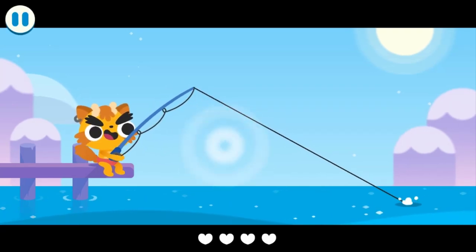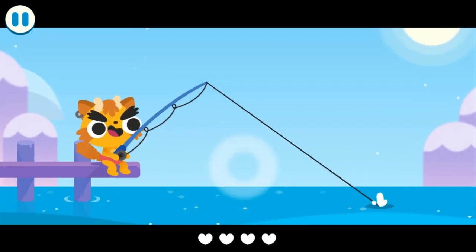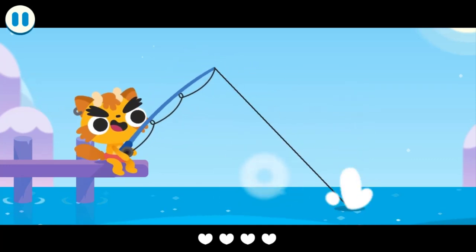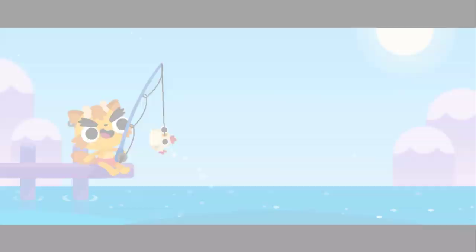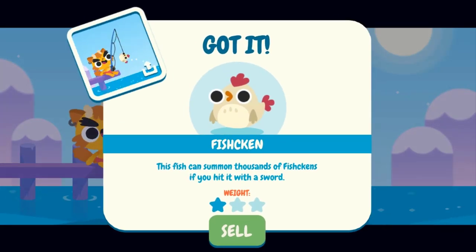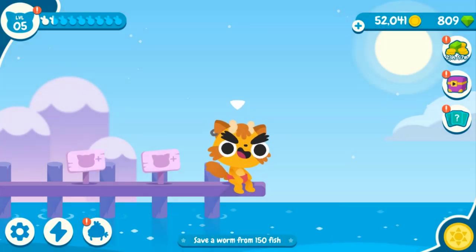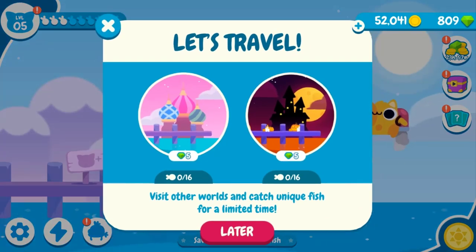Let's get going with the new characters — whoa, what's this? A chicken fish! This new character is pretty good — he said he can catch big fish, but this is a tiny little fish. This fish can summon — not sure about that. Let's travel to a different place!